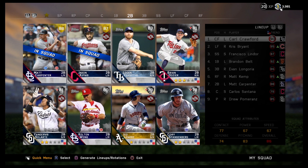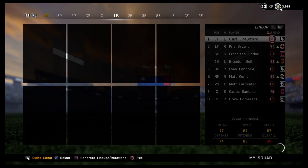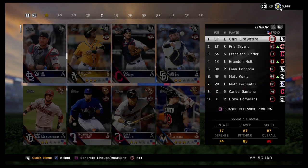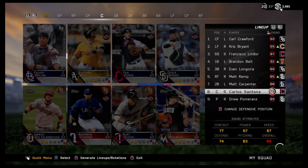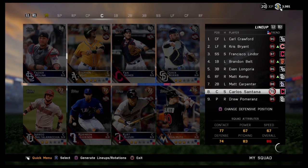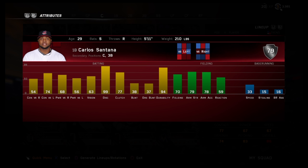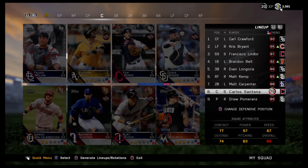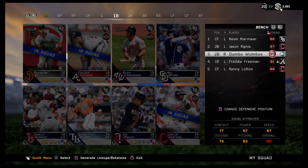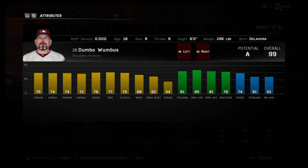I've got Jason Kipnis on the bench, and at catcher we have Carlos Santana. He's actually a first baseman, but his secondary position is catcher and third base, so I went ahead and put him at catcher. He's got 99 discipline, which is interesting. On the bench, we've also got Kevin Kiermaier, Jason Kipnis, and Dumbo Wombus — obviously my created character. He's got a face only a mother could love.